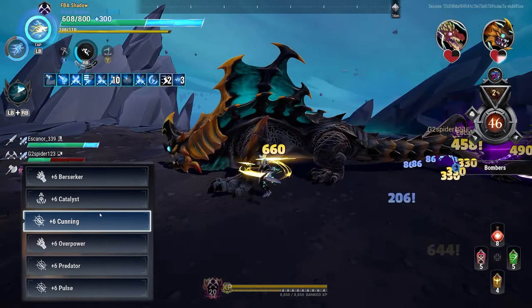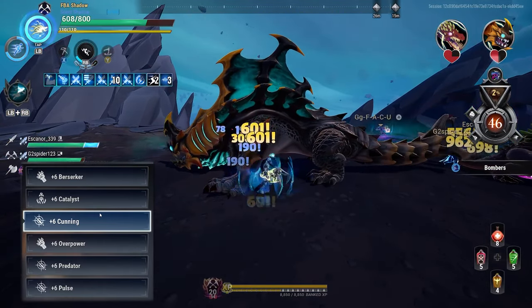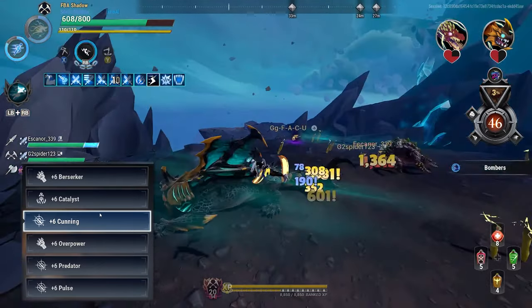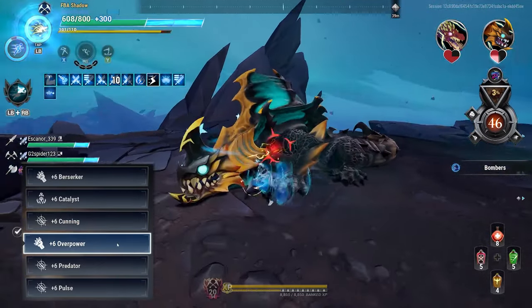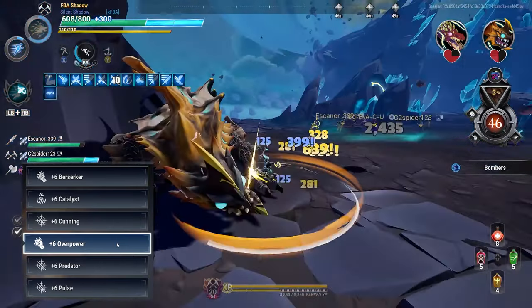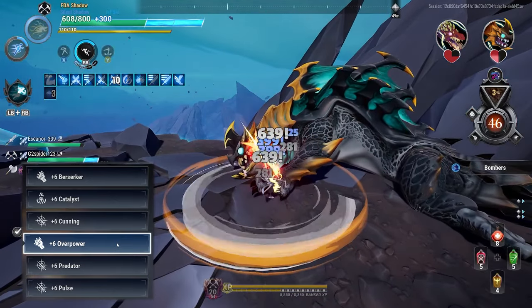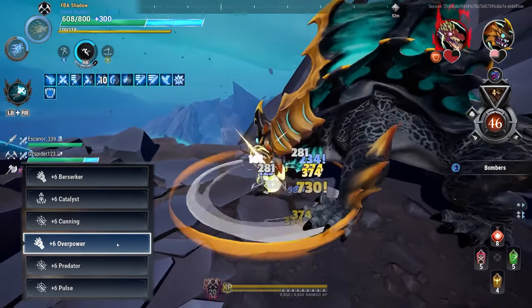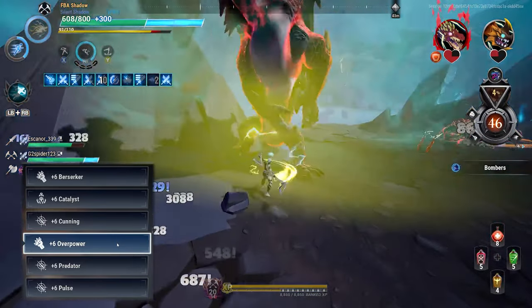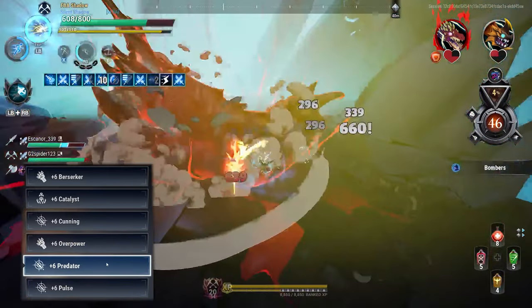Cunning gets you those crits for faster slays — you want to slay behemoths way faster, so you want those crits. Overpower: we won't be staggering behemoths ourselves, but it gives us 40% damage versus staggered behemoths. You always want Overpower because interrupts or any stagger will give you that extra damage — it happens often.